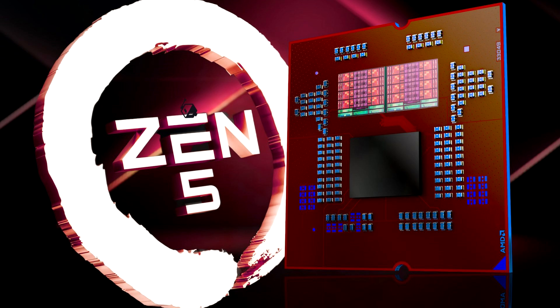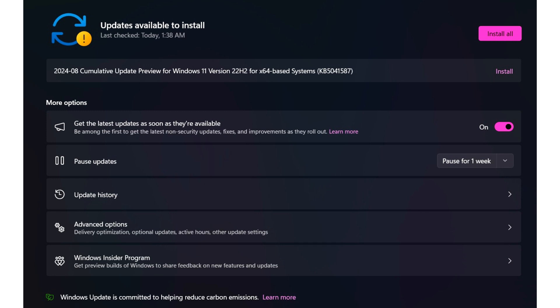The new update will be listed under the Windows Update menu in the optional updates section as KB5041587, which makes things a lot easier for those who haven't updated or opted into the 24H2 preview. Users will need to look for KB5041587 under Windows Update, then Advanced Options, then Optional Updates.